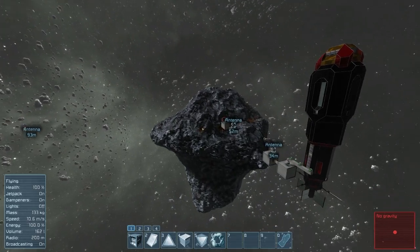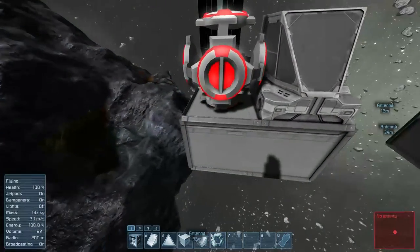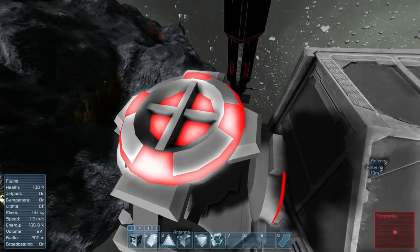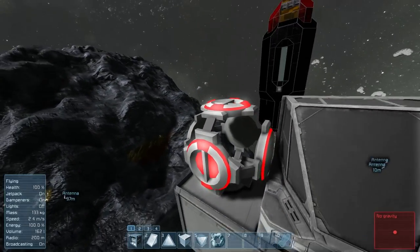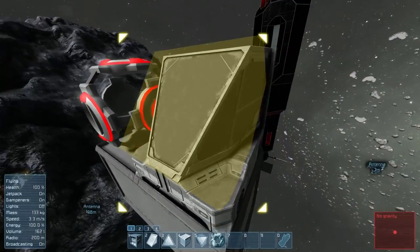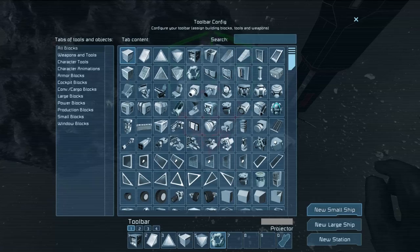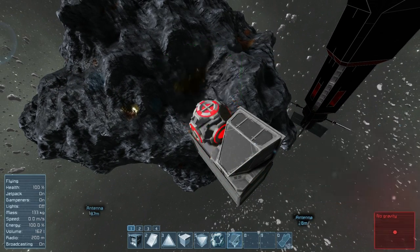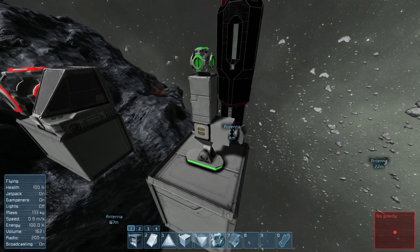What this update added was a new block. If I look at the 6th slot on my bottom bar, you can see we have a projector. The projector is a fairly interesting block — at first glance it looks like a reactor that's been stripped away, but at the top it has a plus sign or cross, and what I'm assuming is the front has a little bar up and down. This is so you know which side is the front and which side is the top — the projection point — similar to how a cockpit has a front and a top.